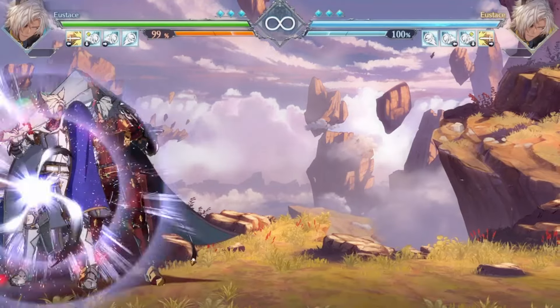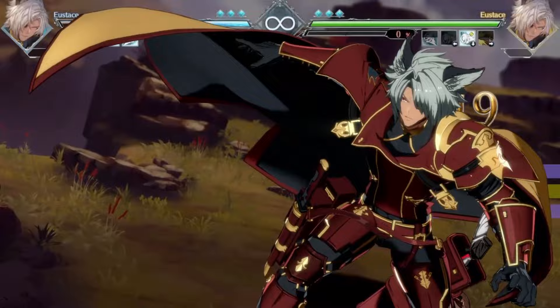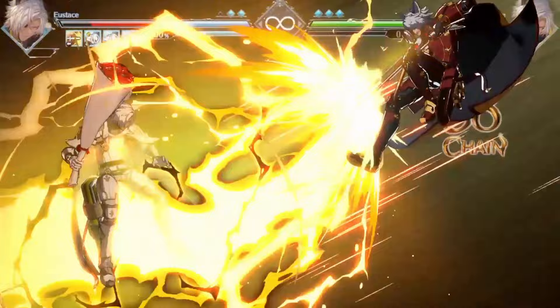Eustace is one of the most technical characters in the game and it can be kind of hard to keep track of when and how to use his bombs in neutral, block strings, and mixups, so I thought I'd put together some quick tips and tricks on how and when to use his bombs in this guide.